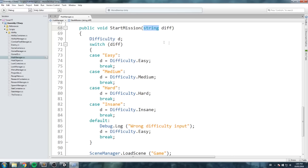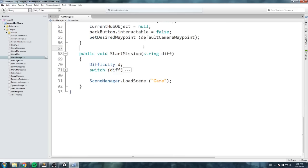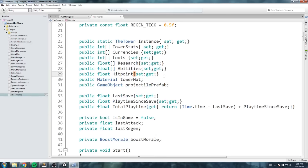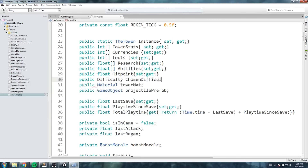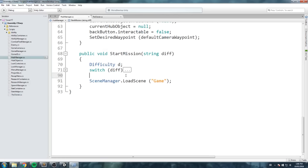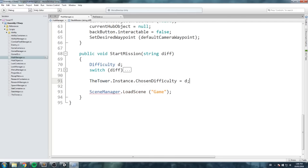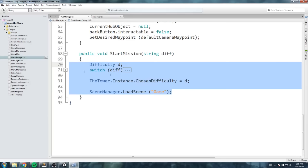Now that we have the difficulty value, we can't set it directly on the game manager because the game manager doesn't exist yet at this point — it only exists once the scene is loaded. So the way we'll handle this is by going over to the Tower script and adding a public property: `public Difficulty chosenDifficulty { get; set; }`. Then back in start mission, we say `Tower.instance.chosenDifficulty = d`. That stores the chosen difficulty before the scene loads.